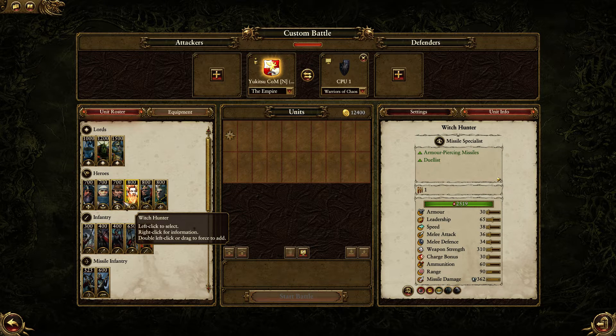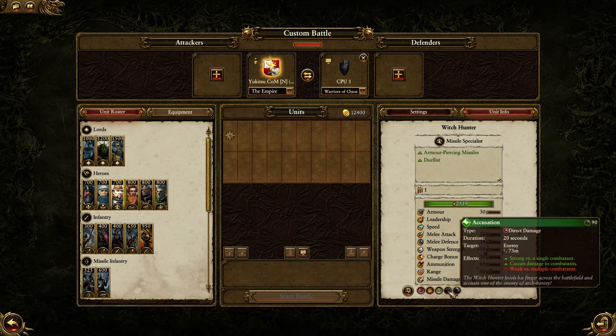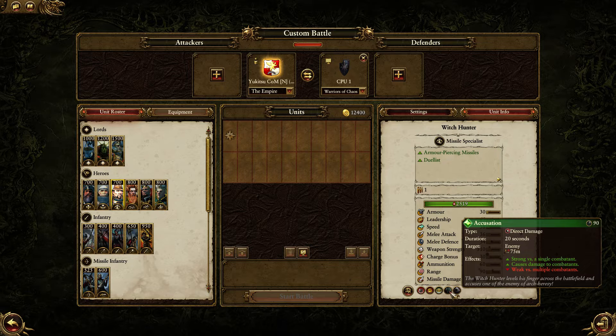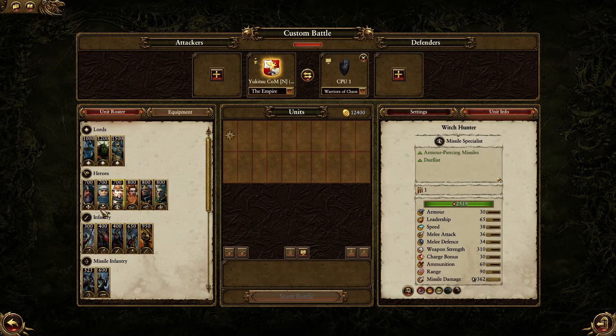You've also got characters like the Witch Hunter. He's got an ability called Accusation that works a lot like the Spirit Leech spell — it's a single target ability, very close range unlike the others, but it does huge damage to an enemy general, for example. This means that Witch Hunters are used as assassins, essentially.